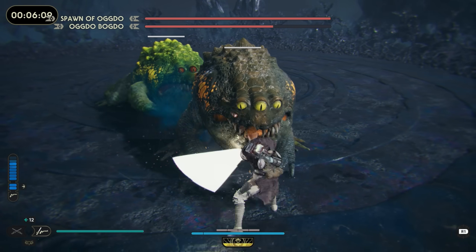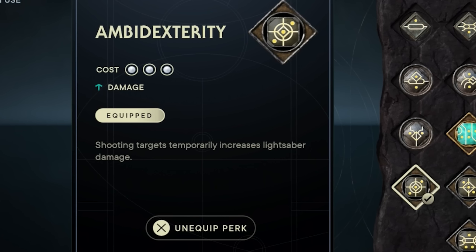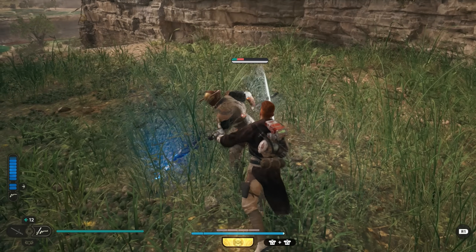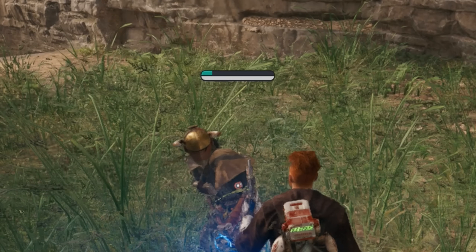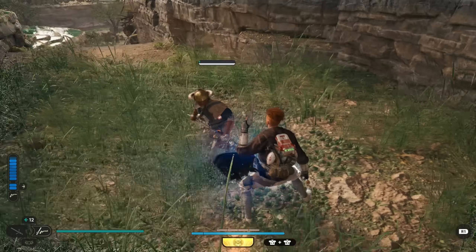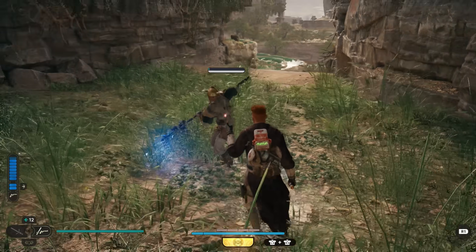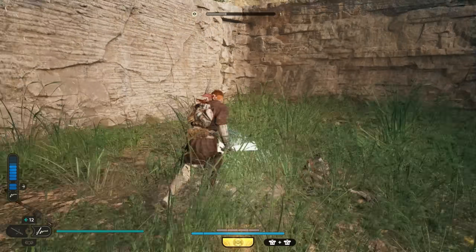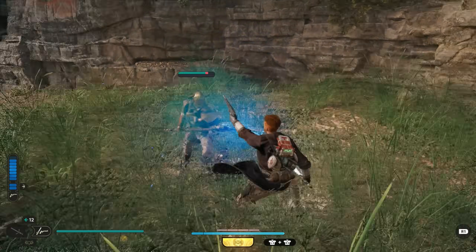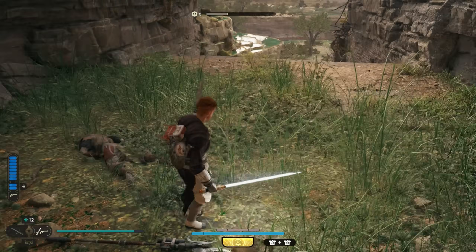Let's talk about possibly the strongest perk for a blaster stance build: Ambidexterity. This temporarily increases lightsaber damage after shooting targets. I tested this on a raider enemy first without any perks on, and using 1 blast plus 1 lightsaber attack takes roughly 85% of its health bar. However, with Ambidexterity on, using the exact same combo almost one-shots it — leaving it with maybe 1 to 5% HP at best. You can still add Fortitude in the mix and make the same combo fully one-shot the same raider enemy, getting increased lightsaber damage from both sources. This can be a very good hybrid build.